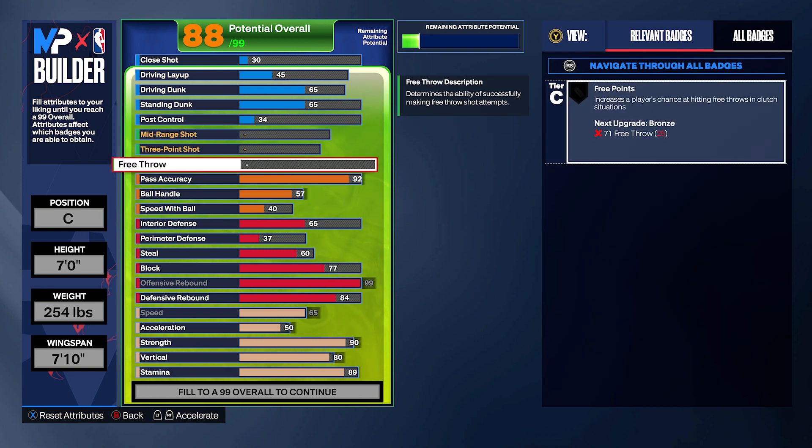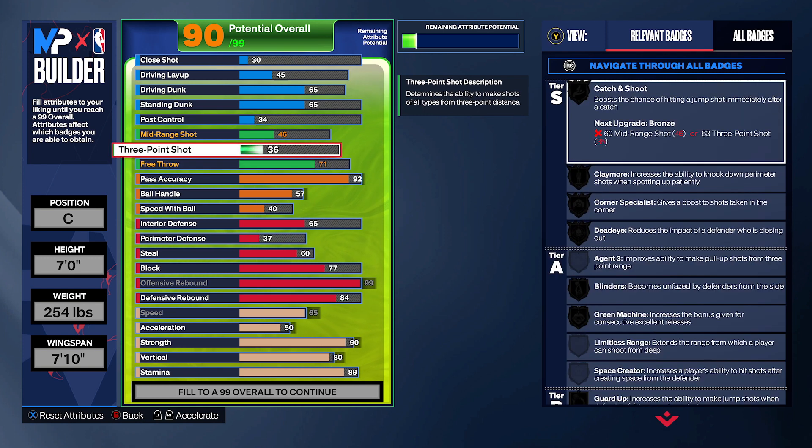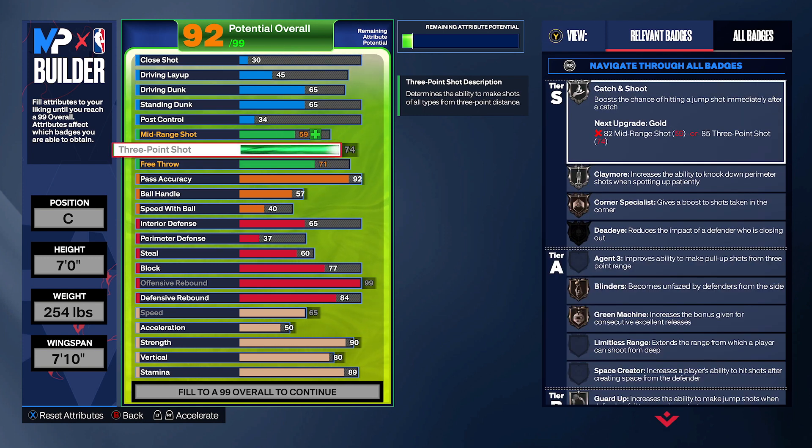If you're waiting on that alternate build, get those likes, comments, and subscribers up and I'll drop it soon. For free throw, you could do 80 but I've made all my builds with 71 — that's what I'm sticking with for now. If I were a guard I'd put it up more. For three pointer, you can max it or get away with bronze Catch and Shoot.